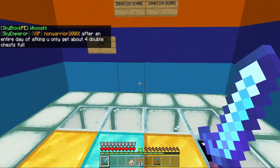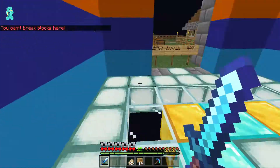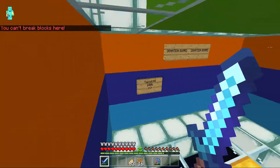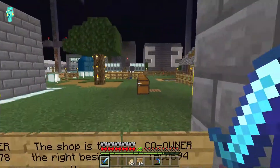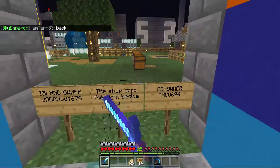Welcome today to another video. We are going to be doing stuff and this is skyblockpe.com Cribs episode 2. Today we are at Jayden's Island. Island owner Jaydenjoy678 — shout out to him.